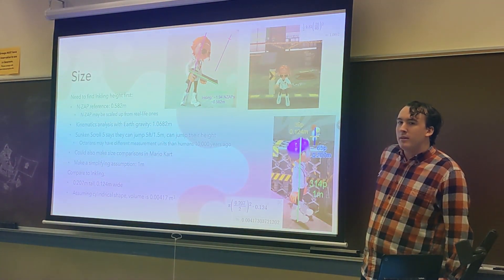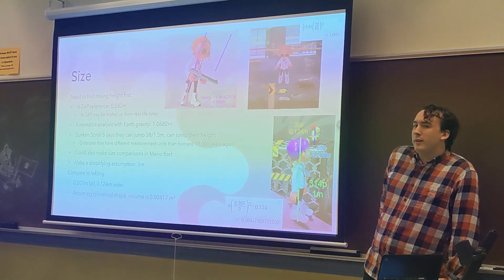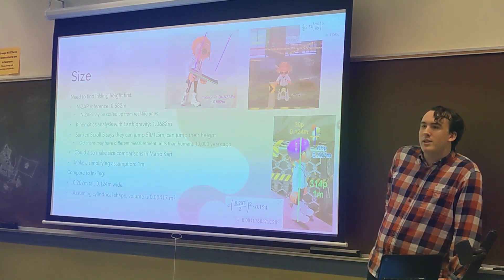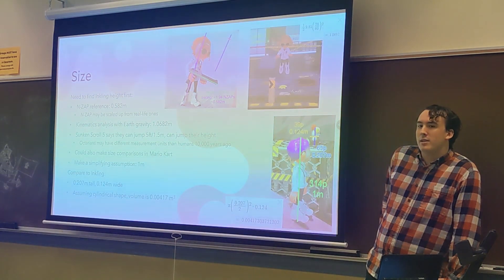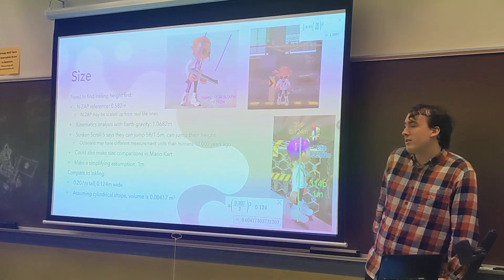What's that in American? About two feet — since 30 centimeters is roughly a foot, 0.6 meters is around two feet.